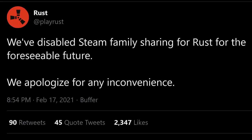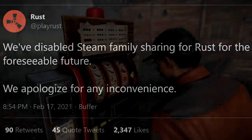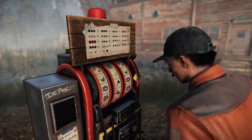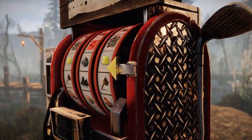Family sharing of Rust is now disabled for the foreseeable future. Now this is a hot topic so I expect to see a lot of comments about it. You could say there's a slight connection between family share and cheating, but I'm sure most of you use it in a completely legitimate and aboveboard way. What do you think of this move? Let me know.